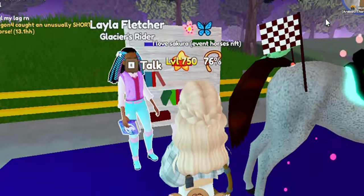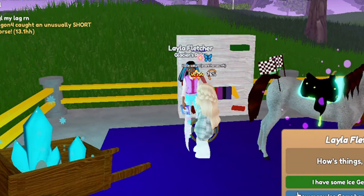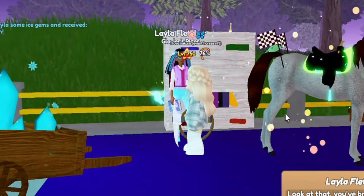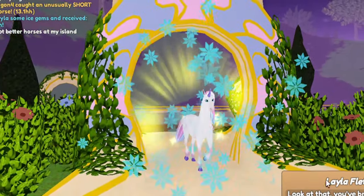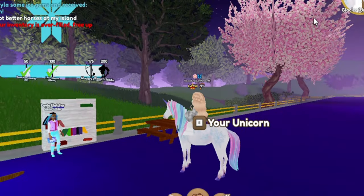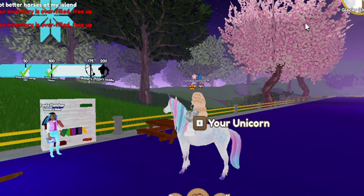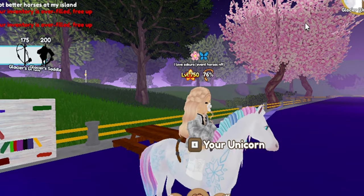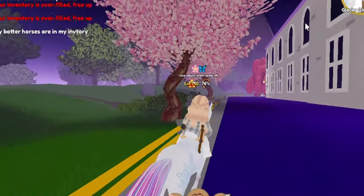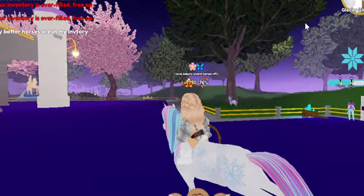I'm going to be talking with Glacier's rider Leila — I don't know how to pronounce her name. Let's go ahead and give some crystals. Yes, we're getting Glacier! Oh my gosh, I'm so excited because Glacier looks really beautiful. Oh my gosh, Glacier is a she! That looks so cute and so beautiful — look at all the designs and the hair and everything. I really love Cinder and Glacier now, I really love them both.